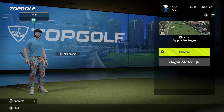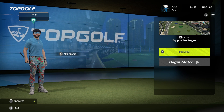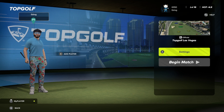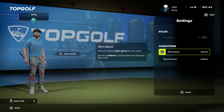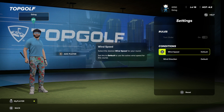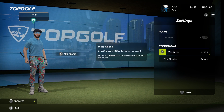Topgolf is the new mode that's been added to PGA TOUR 2K23. You can play it local, one to four players, online, one to four players, and it also has matchmaking. Pretty cool as well — you can set your wind, which is nice. Like, we couldn't do that before in driving ranges, so this is a nice little touch.